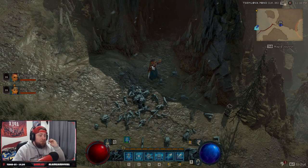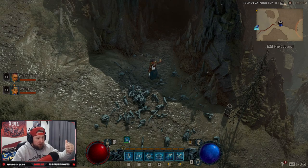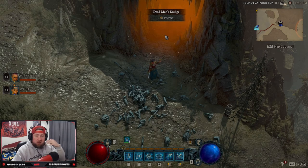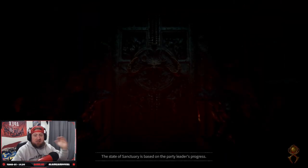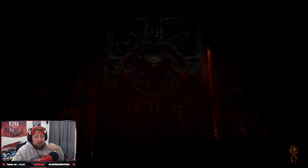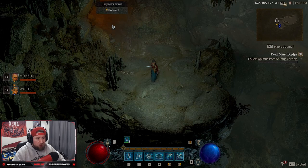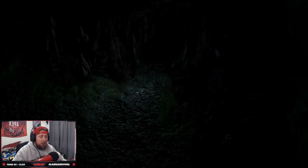Dead Man's Dredge, right here to the southeast past Lasagna — this has like three chests, a mini event inside, multiple elites, and they all have a chance to drop legendaries. This is by far the best place to do it. On average you should be coming out with about one to two legendaries per run. Even if you don't get one in a run, the next run evens it out.